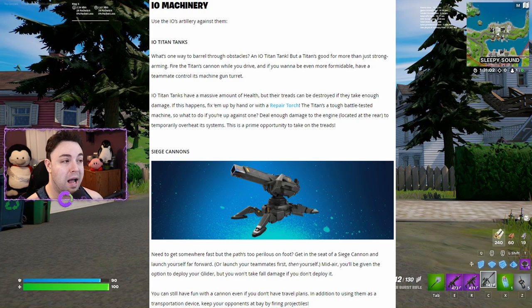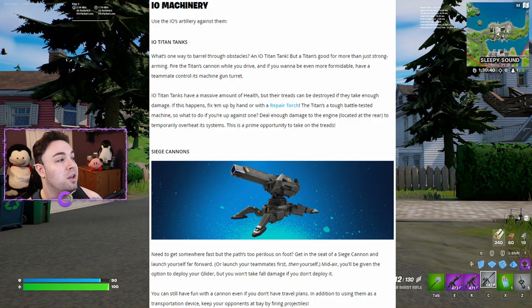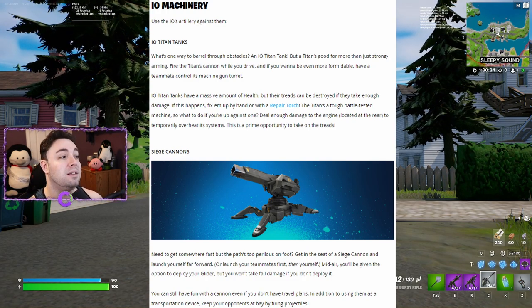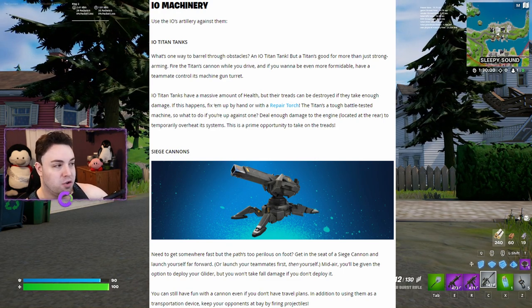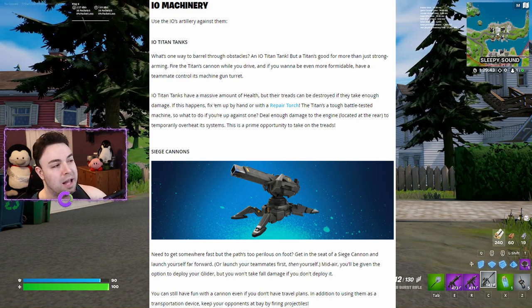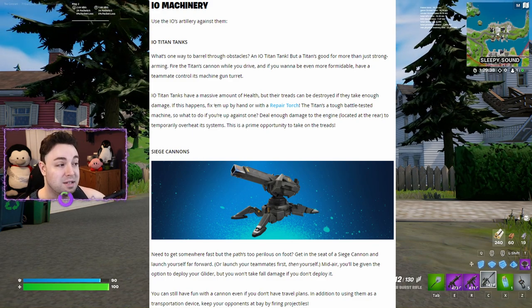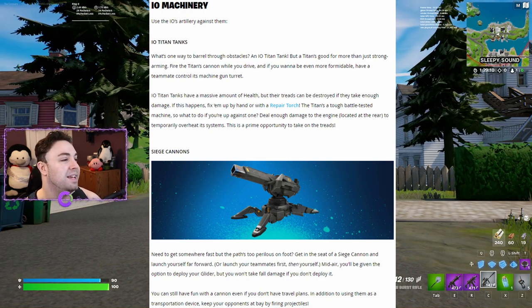IO titan tanks: one way to barrel through obstacles. Fire the titan's cannons while you drive, and have a teammate control the machine gun turret for extra firepower. Titan tanks have a massive amount of health, but their treads can be destroyed if they take enough damage — fix them by hand or with a repair torch. To counter a titan, deal enough damage to the engine on the rear to temporarily overheat its systems.